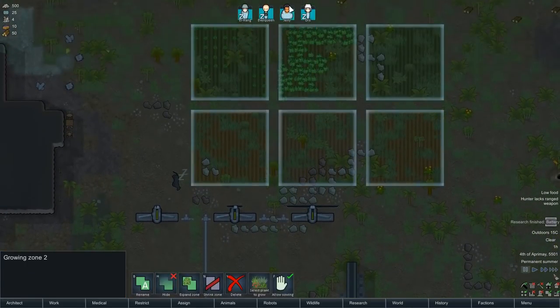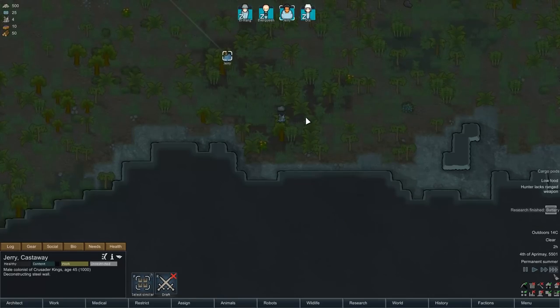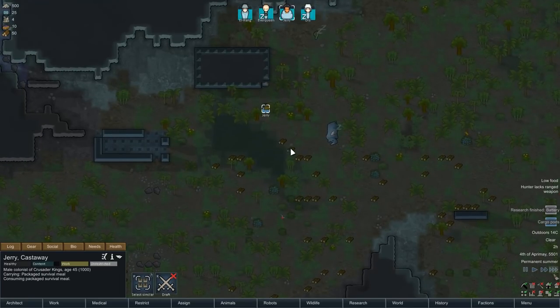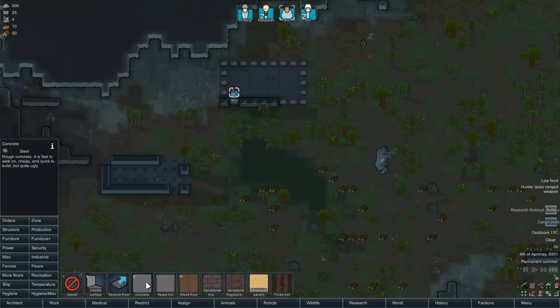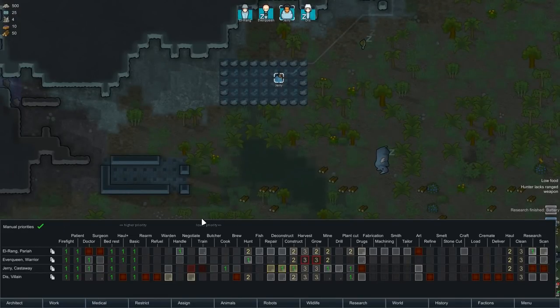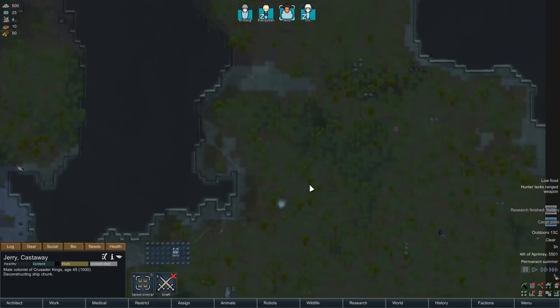So, Jerry King - hopefully he's going to go off and deconstruct everything first, which means he's actually going to be able to stockpile materials rather than running back and forth. There we go, look at that - the madman, he's done it! Okay, we need you to remove the rest of these floors too, Jerry King. Removing floors also counts as deconstructing - nice.